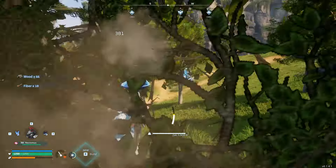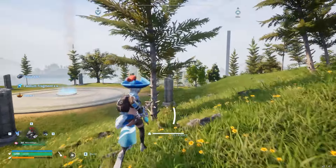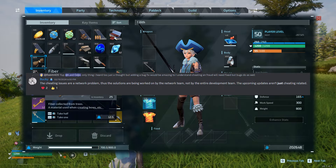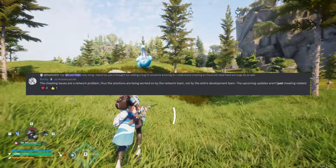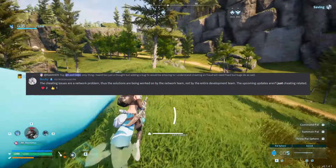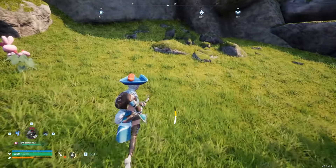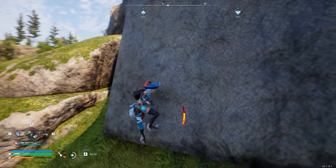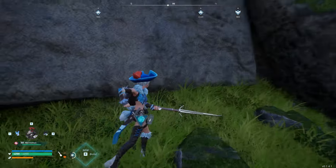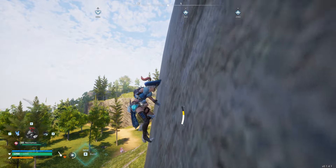Speaking of the update, this next one is going to be quite interesting because it's not going to be just about cheating. Bucky, the community manager over on the official Palworld Discord, responded to a user named Rabbit420 who said, 'Adding a bug fix would be amazing too — I understand cheating and fraud will be fixed, but bugs as well.' Bucky responded: 'The cheating issues are a network problem. The solutions are being worked on by the network team, not by the entire development team. The upcoming updates aren't just cheating related.' So for this next update, you can expect a bit more. I don't think it will contain new technology or new pals — I'd expect they're more focused on bugs and the cheating issues at hand, not the cooler stuff just yet.